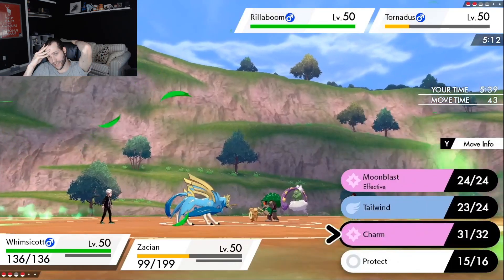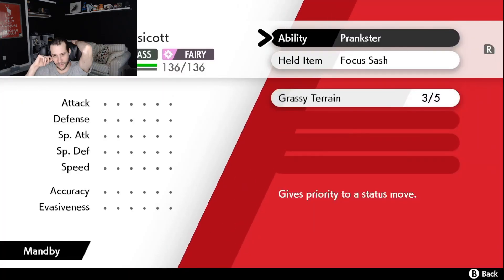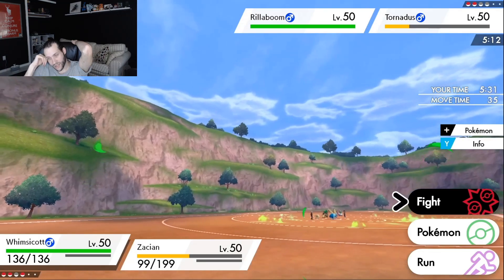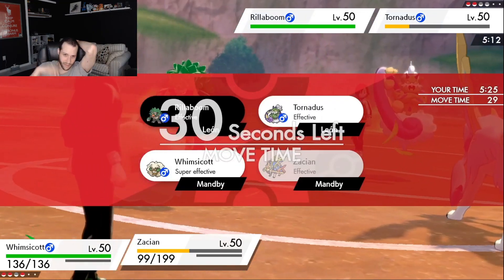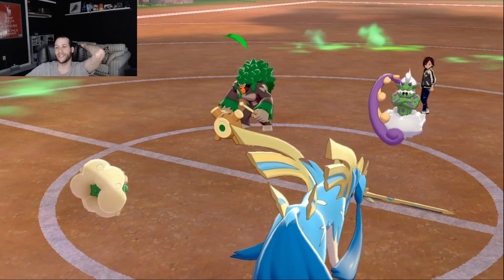The Protect doesn't really do a whole lot. I can Charm the Rillaboom again, or Moonblast the Tornadus. I go for a Moonblast onto the Tornadus slot to try to knock it out and a Behemoth Blade into the Rillaboom. They don't have any chance of winning this one, and they do cancel and give us the win. We are now four and one, going into the next round.